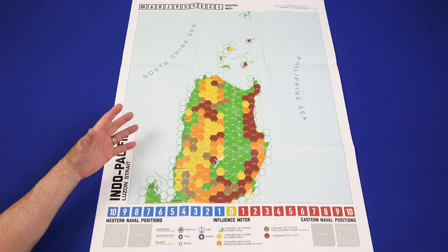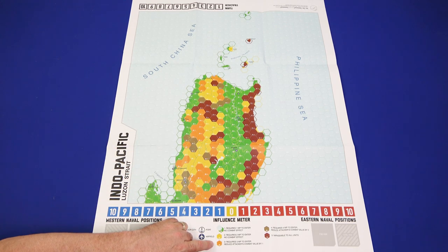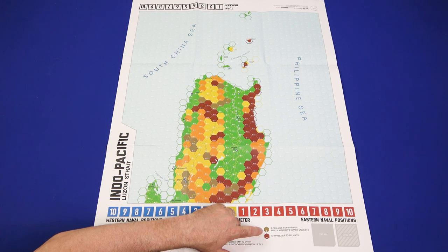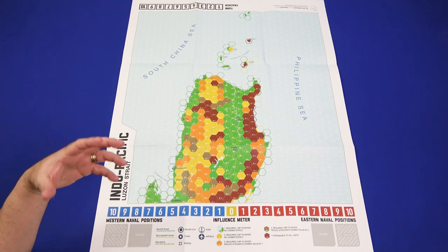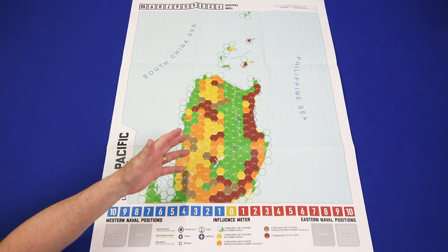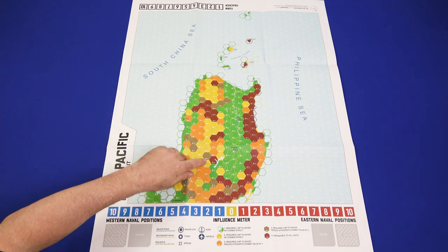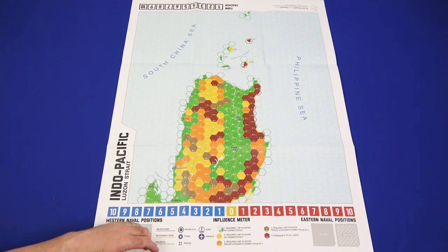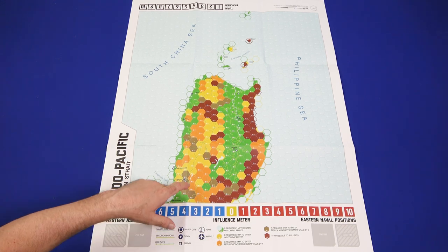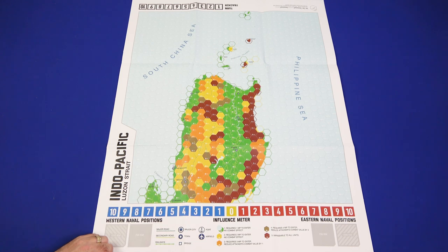Not only is it color-coded to make it easier, but you have a terrain effects chart that explains the movement point costs as well as the effect on combat. Effects on combat don't come into play until you get to orange, which is three movement points to enter and reduces the attacker's combat value by one. Brown is four movement points to enter and reduces the attacker's combat value to two. At a glance you know your movement points, and the map itself also has the movement point costs printed on it, so you don't even need to look at the chart.